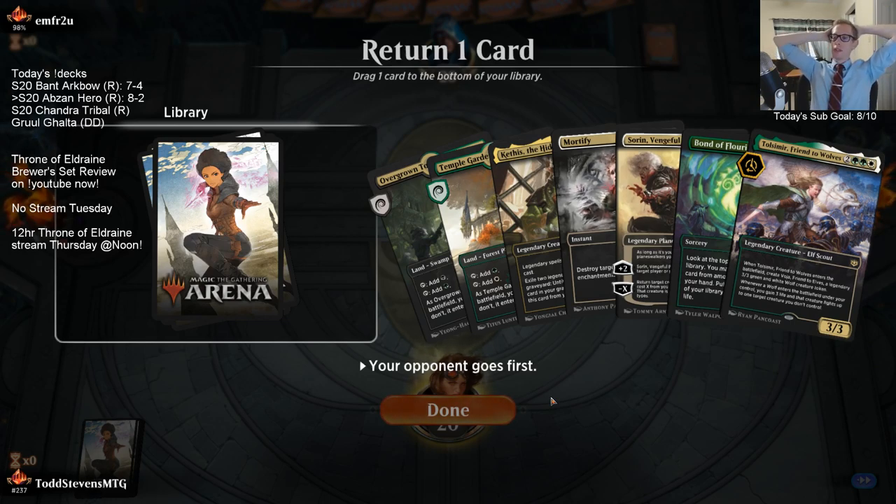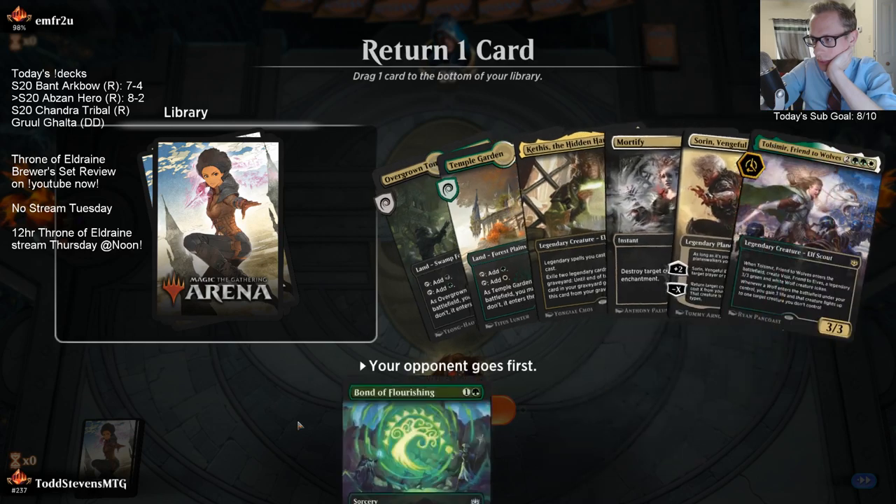I think I need the Bond of Flourishing to make sure we hit land drops. What if we just get rid of Bond of Flourishing and pray to hit lands, being on the draw? All these cards are so good.